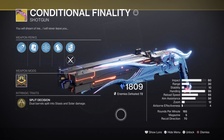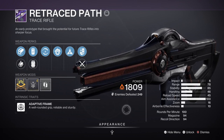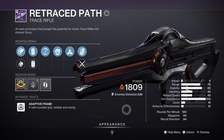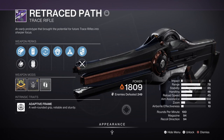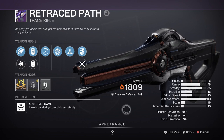I would recommend the Retraced Path trace rifle with Incandescent on it. It's a weapon you can still farm and it's generally quite powerful when you get the right roll. Although my version is alright against most shield combatants, a version with Subsistence would be ideal to keep scorch damage up for longer. If you prefer a weapon where ammo isn't as much of an issue, the BXR-55 or the Staccato-46 are also good options with Incandescent built into them.